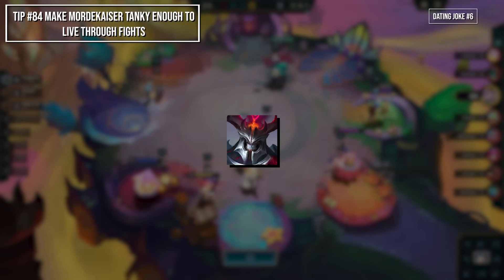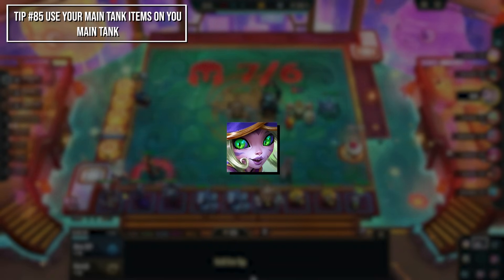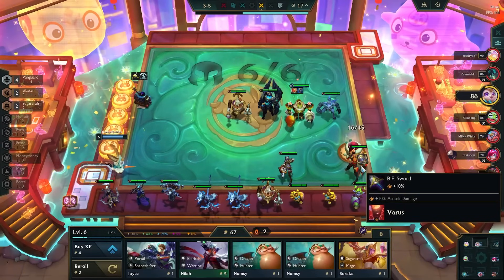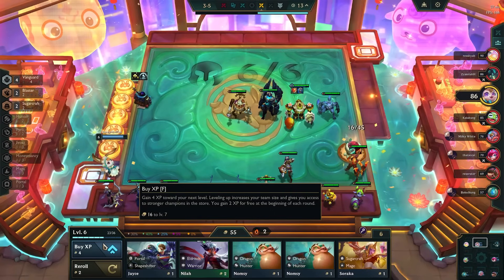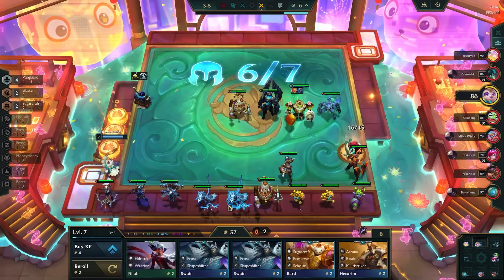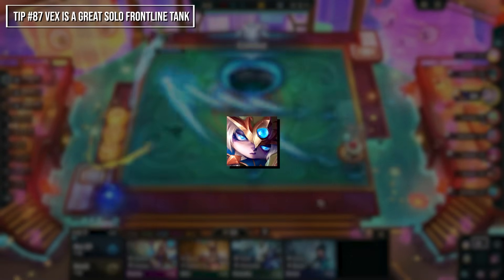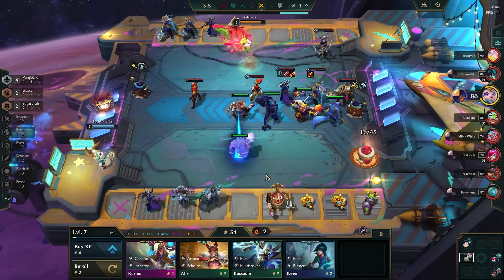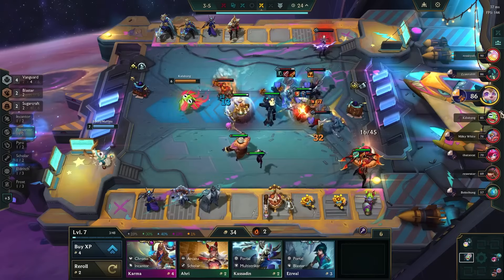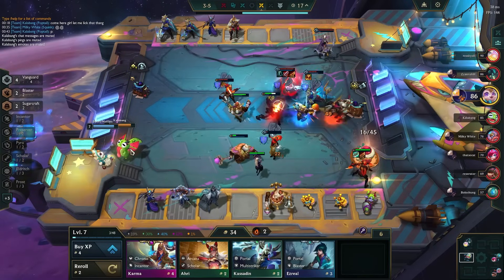Mordekaiser loves long fights, so make sure he lasts long enough to get his benefit. Nikko is a utility tank — while still useful with items, it's best to reserve main tank items for someone else. Vhagar benefits from more charms, and since it takes 3 shops to see a charm and you can only get one charm per round, start rolling for charms as early as possible without griefing your econ. Get a consistent econ augment to afford seeing 3 shops each round, and prioritize econ charms. Vex loves being a solo frontliner — her ability works similarly to Gargoyle Stoneplate, which is a great item on her. Fiora is a secondary carry in most cases, so always duo-carry when playing Fiora — use her in games where you have lots of items to spread around.